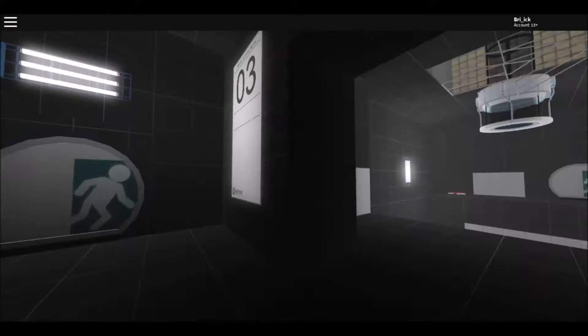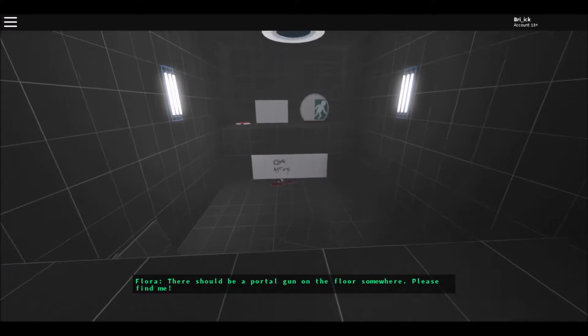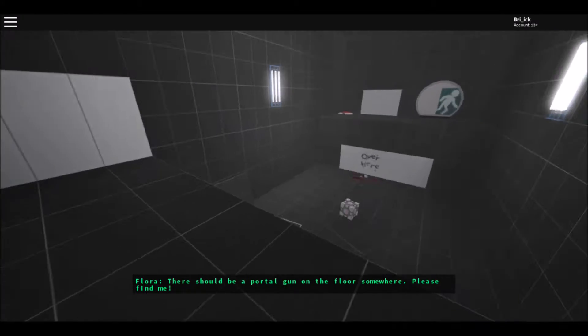Alright, so we press that button and go through here. 'There should be a portal gun on the floor somewhere - please find me.' 'Over here - push that button first.'